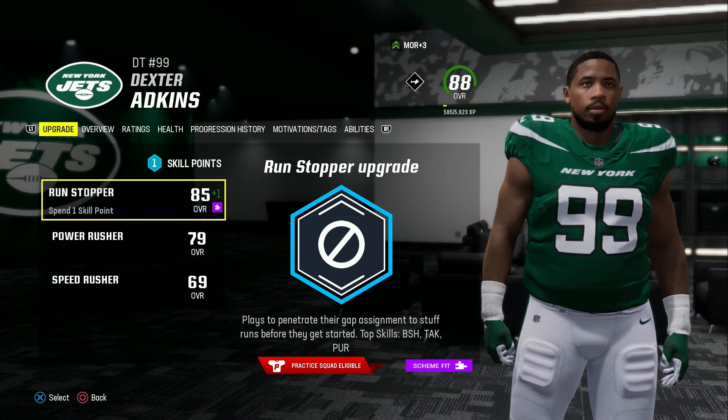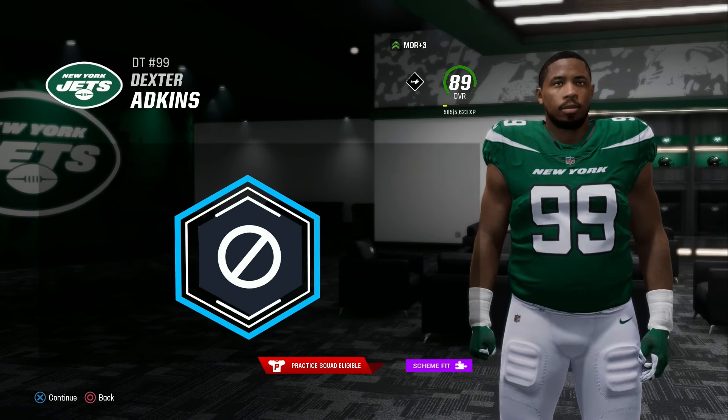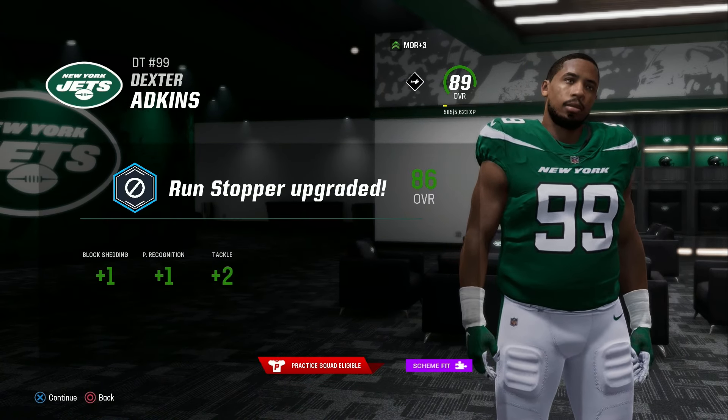The only upgrade we're going over before this game is defensive tackle Dexter Atkins. We're going to up his run stopper. With his morale boost he's up to an 89 overall, and here he gets plus one to block shedding, play wreck, and two to tackle.